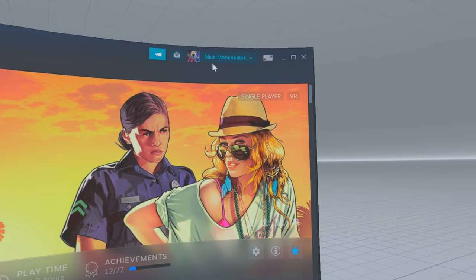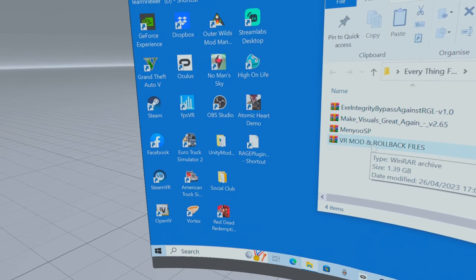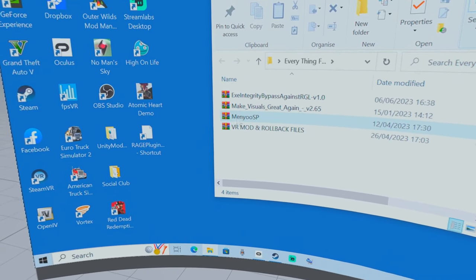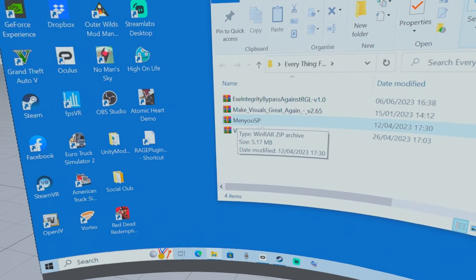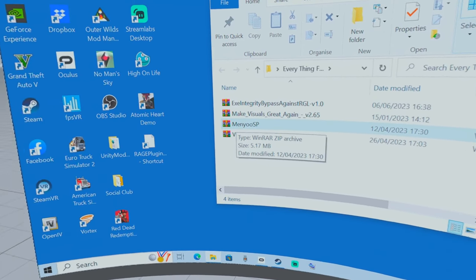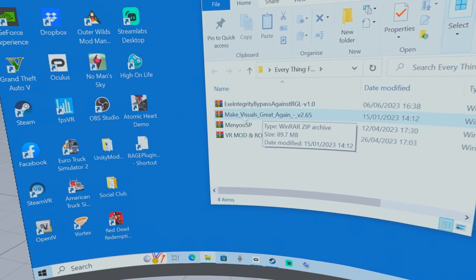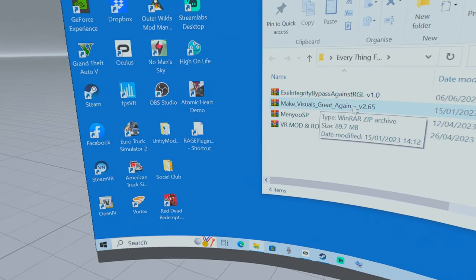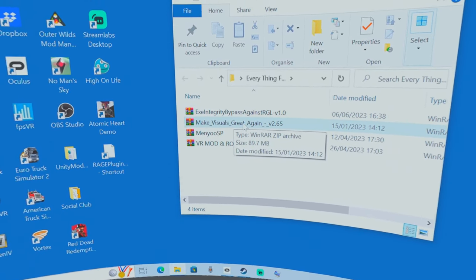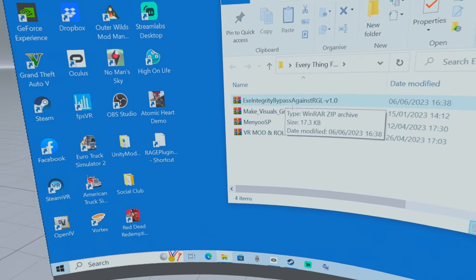The first thing we're going to do is close this. There's going to be a link in the description for the VR mod and the rollback files. I'm also going to put a link for Menu SP, which is a trainer. If you're playing Grand Theft Auto story mode, whether it's in VR or not, that's a must. And 'Make Visuals Great Again' — I've got another video for that, I'll leave a link, and it has the download link too. It will make it look fantastic — a great mod whether you're in VR or not. And this is a bypass mod, and you need that.